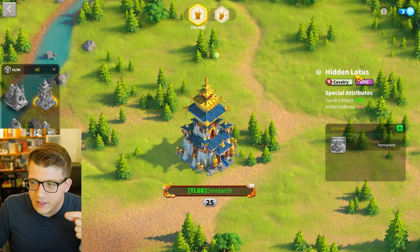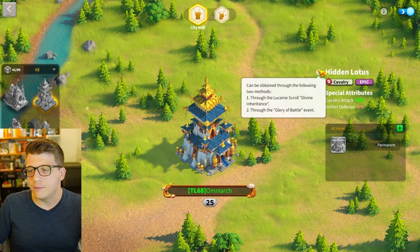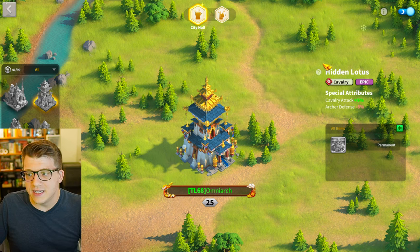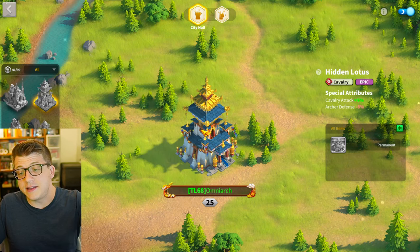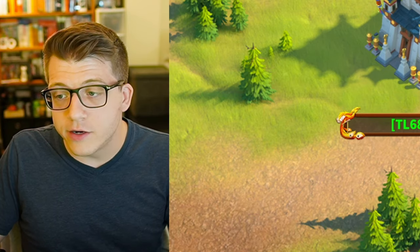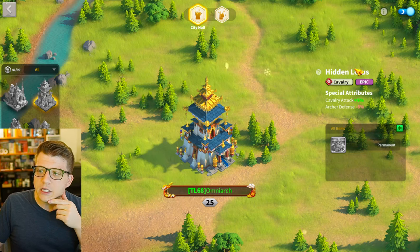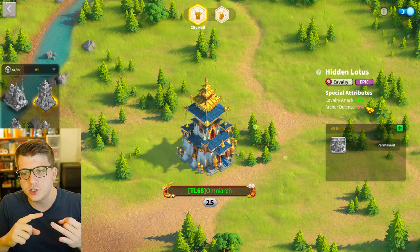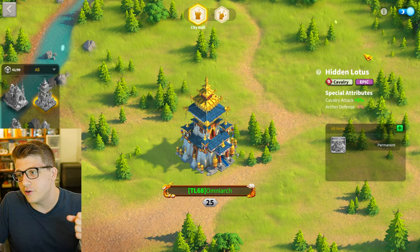Another noob trap — not a huge mistake, but worth noting — is the Hidden Lotus city skin. At the very beginning of the game, if you start in a brand new server, you'll have an event called Glory of Battle. If you reach a certain amount of power during that event — I believe it's 1.5 million power — you unlock the Hidden Lotus city skin permanently. You might see it as your first city skin and notice it gives cavalry attack while losing some archer defense. If you're running around with Cao Cao, Boudica, Belisarius, or Minamoto — common early PVP commanders — you might think Hidden Lotus is a pretty good investment since you only have to push power to get it. That might cause you to spend gems, speed-ups, and resources — maybe even money — pushing your power early.